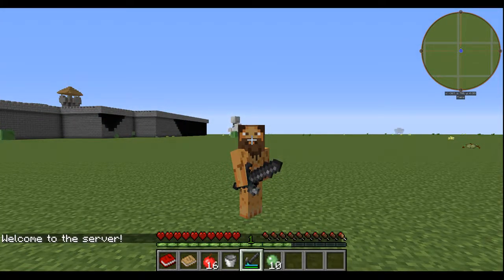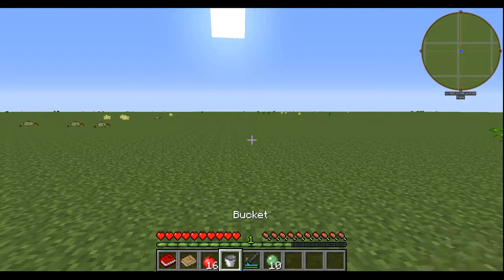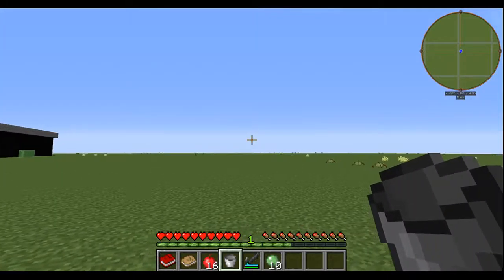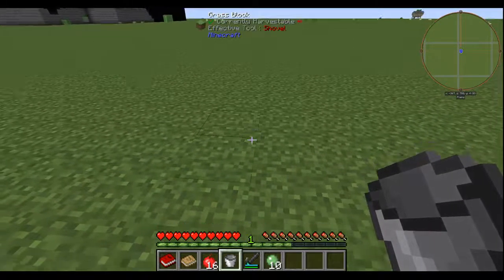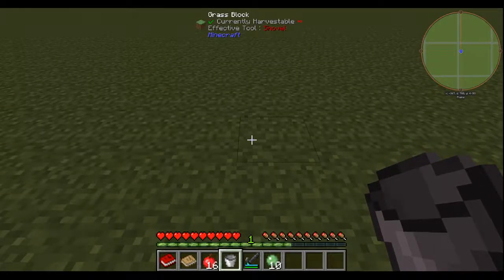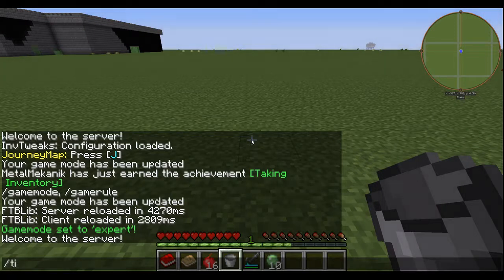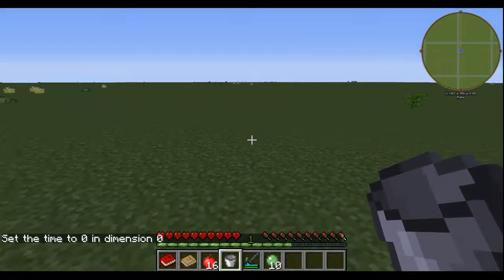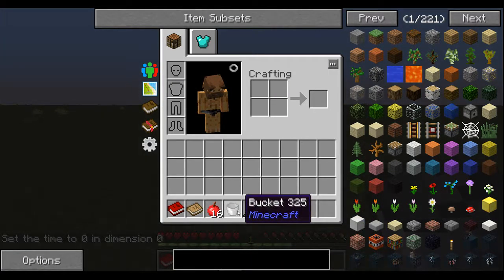One of the first things I wanted to show you — you know what it is — the bucket. A regular water bucket is usually three iron ingots in a crafting table. In expert mode, this bucket requires iron plates. You can use Immersive Engineering iron plates, which come from putting an iron ingot in a metal press.